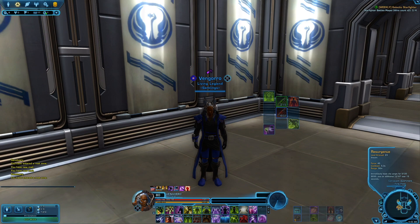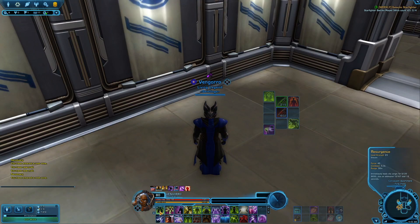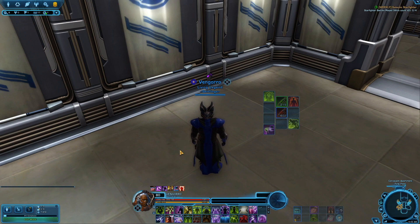Depending on the boss fight, you may want to give your Resurgence to somebody else — for example, if someone is being targeted by a specific ability like lightning orbs, you may want to throw a Resurgence on that target so when they start taking that damage, they're not taking nearly as much. But more often than not, you'll just want to keep your Resurgence on your tank. Obviously you want to be healing your entire team, but keep in mind your main tank or your off tank are your main priorities. You've got to keep them alive, otherwise your whole team's going to die.